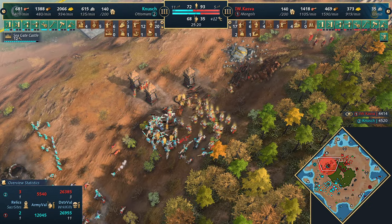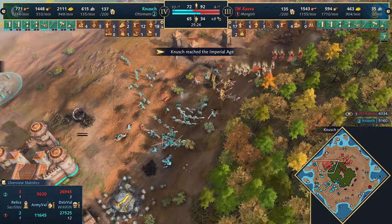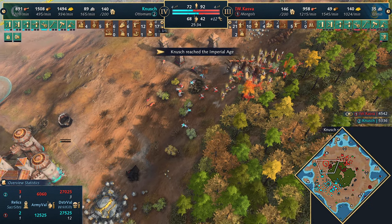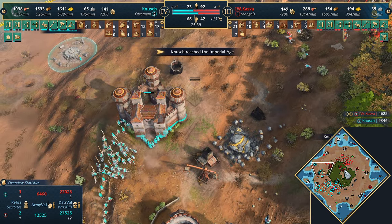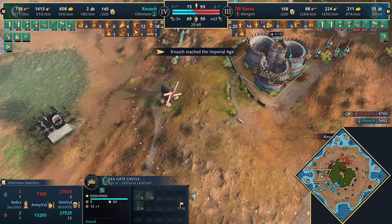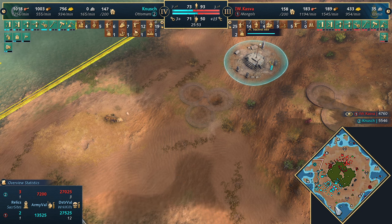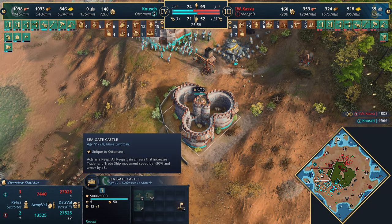Kazva has done a lot of damage but not enough units - Sabahi getting the better of the archers. He's down to 40 military and not taking good engagements. He loses a traction trebuchet and possibly a second and third - needs to back off with these. Can't waste the traction trebuchets. Knush gets to Imperial Age - that's going to give him some premium units. This is looking good for Knush; he took some really good fights despite having the weaker economy. Kazva is playing the macro game.